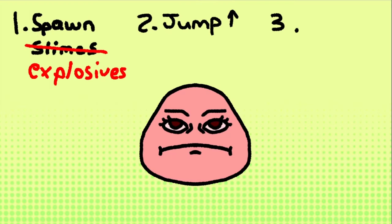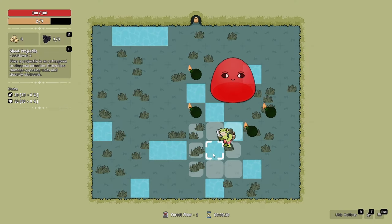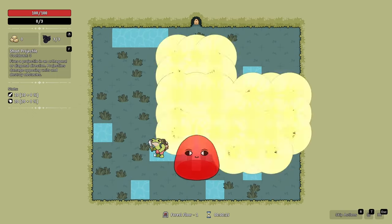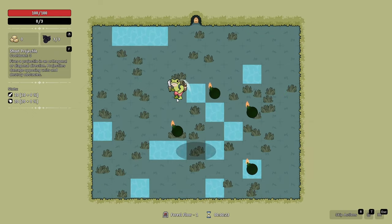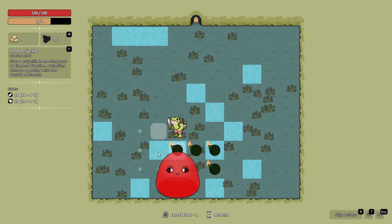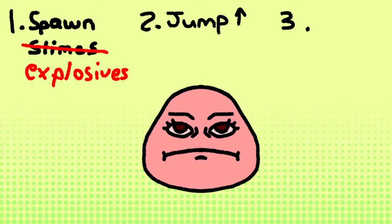For the second ability — most slimes try to jump and land on the player, so we're going to do exactly that. The slime boss will jump into the air for one turn, giving the player the chance to move out of the way. Part of the reason I changed the slime minions into explosives was that I wanted the impact of the jump to trigger the explosives when it lands. This ability was actually pretty simple to implement: I'm just moving the slime sprite up out of the camera view and moving its shadow — which is just a circle sprite — onto the player's tile, while disabling its colliders until it comes back down.